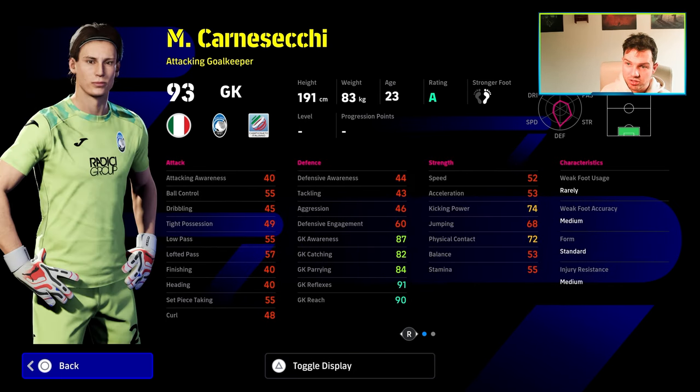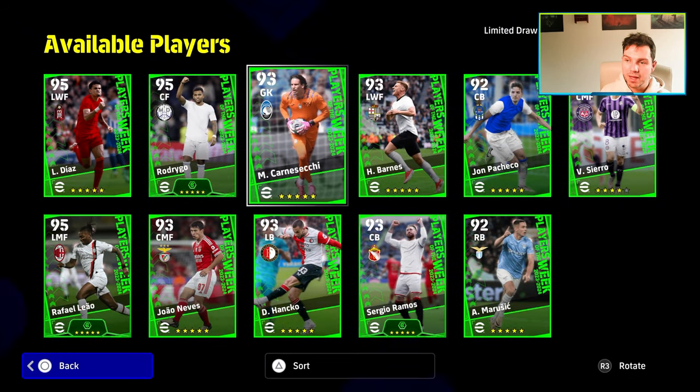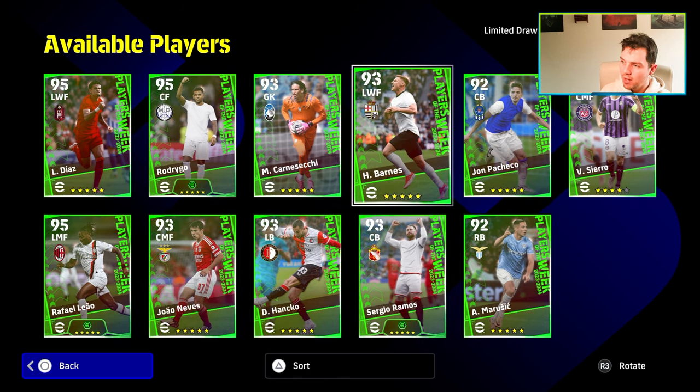This guy is just a standard goalkeeper. He only has high punt — he doesn't have low punt and he doesn't have any other player skills, not even long throw. He's okay, but I still feel like Oblak is a really good option if you haven't got him.